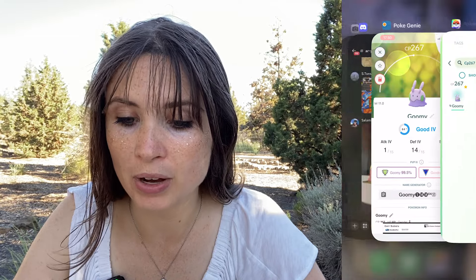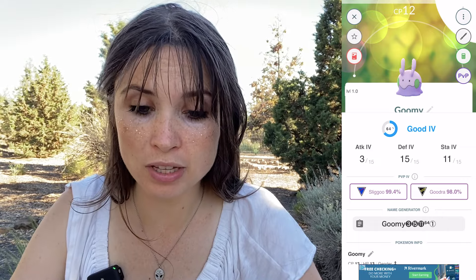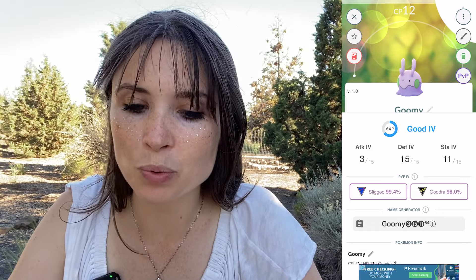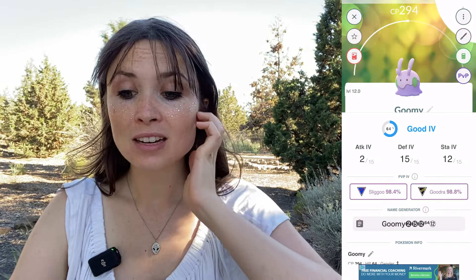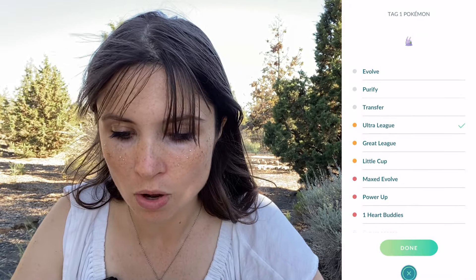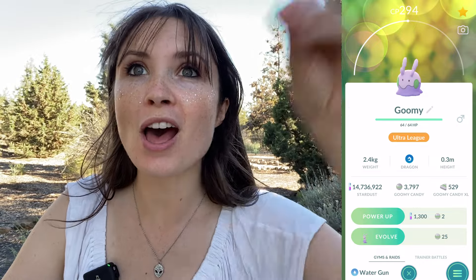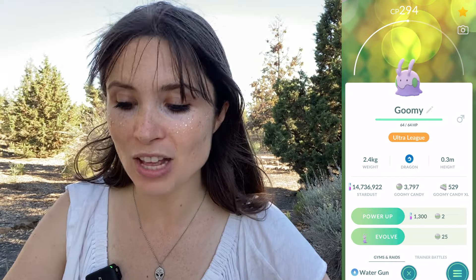We are going to go CP 267 and tag it for Great League. That's as a Goodra — but not even as a Sligoo: 98% Goodra for Ultra League, but it's at level one — that's going to take so much Stardust to get up there. And our final check: a 98.8% for Ultra League — that's the one at CP 294. So we have a Hundo Goodra for Great League and a 98.8% Goodra for Ultra League. And I have a Hundo if I ever wanted to use it in Master League.